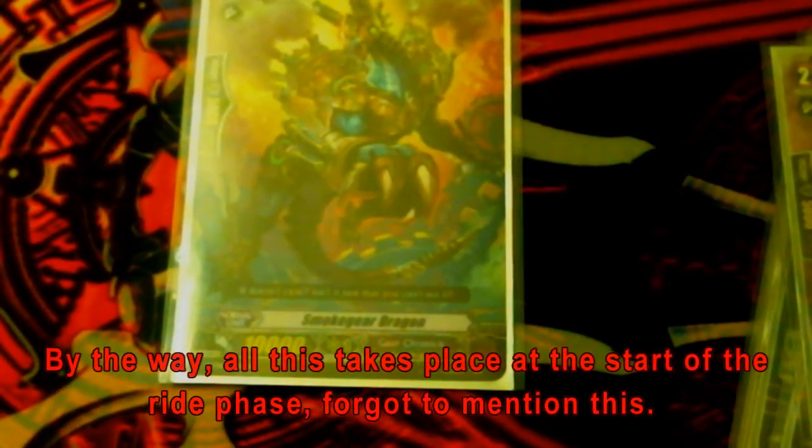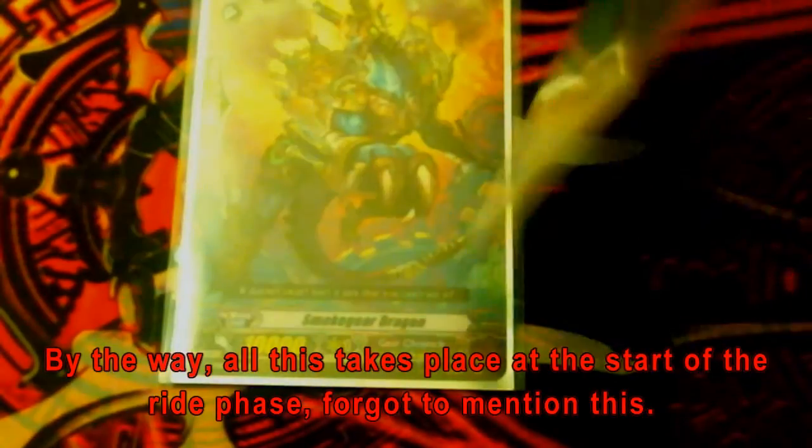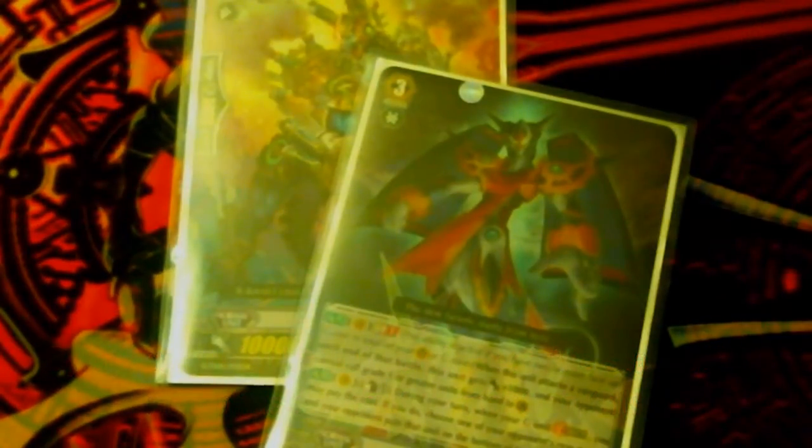Now let's get on to G-Assist. Let's say your Vanguard's grade 2 and your grade's stuck on a grade 2. G-Assist happens as follows: you reveal your hand to your opponent to show that you do not have a grade higher than your Vanguard on board. You then look at the top 5 cards of your deck to search for a grade one higher than your current Vanguard, and you add it to your hand. Then you take 2 cards from your hand and remove them from the game, and you take 2 face-down G-Units and remove them from the game. That is G-Assist.